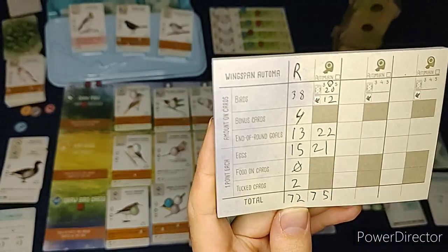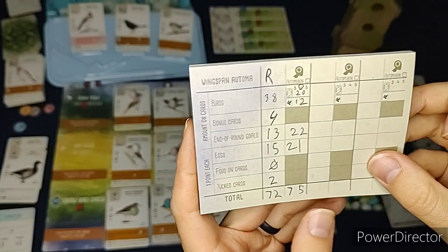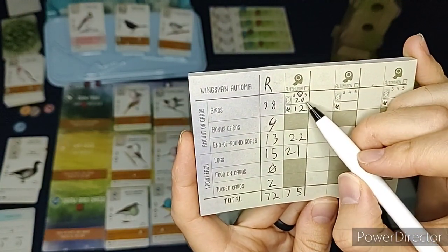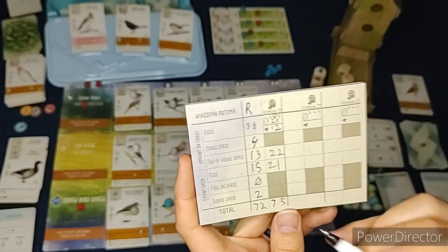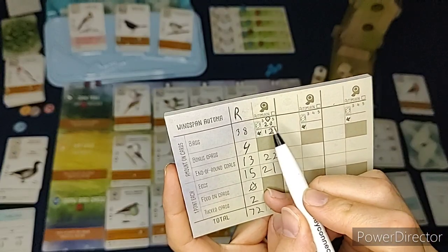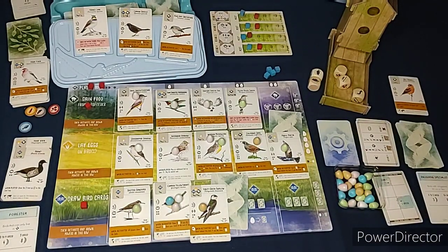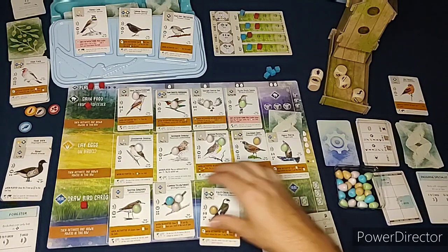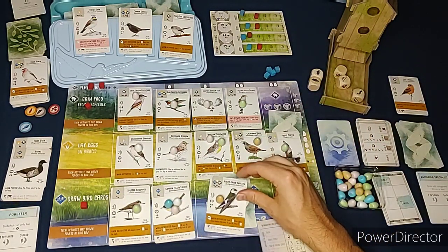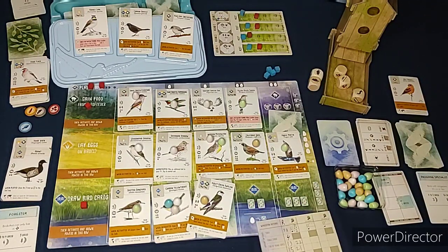The final score is 72 to 75 - I lost on normal difficulty. On easy difficulty it would have been five fewer points for the Automa, putting it at 70, so I would have won on easy, lost on normal, and lost big on hard. So that is Wingspan - you can play it against the Automa or against friends. It's a fun game to play, so if you enjoyed the video please like and subscribe and have a great day.